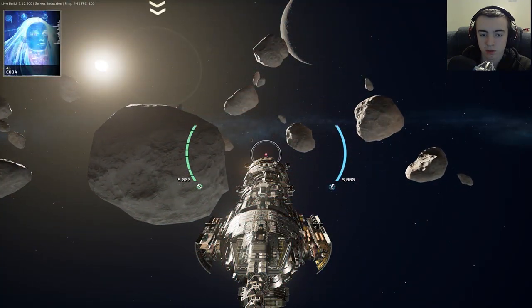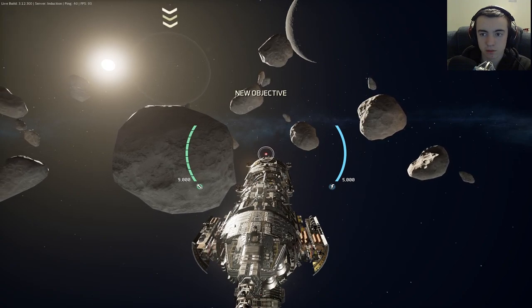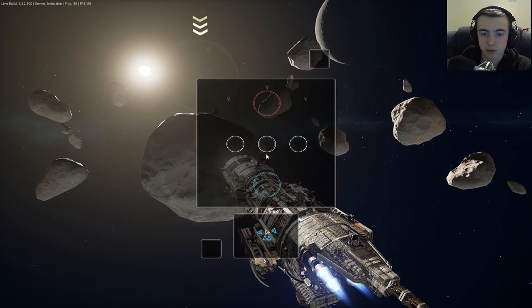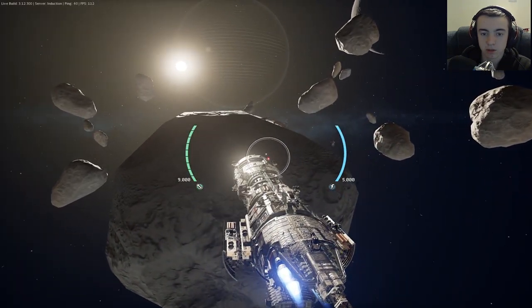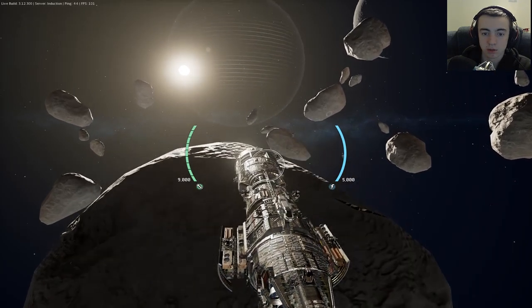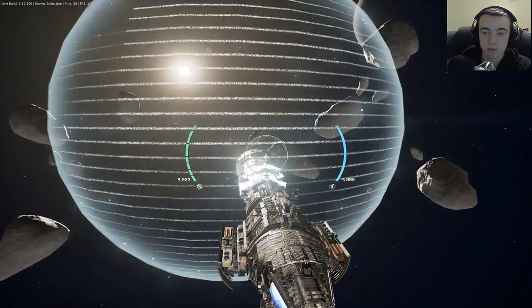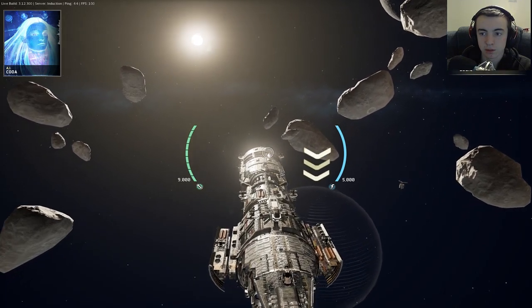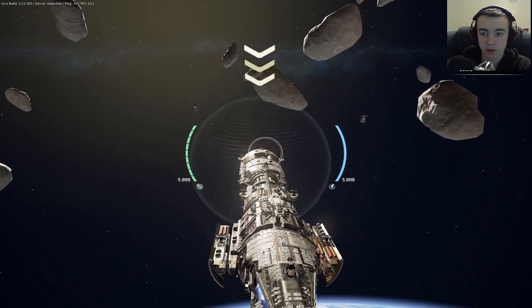Test complete. Main thrusters are operating within acceptable parameters — we have reverse thrusters too. Now the altitude controls. Please climb to the indicated waypoint. Space bar — oh whoa, I don't know what this does. Oh! Did I just run into that? No, that's me boosting up. Okay. How do you go down? Now bring the ship down to the next waypoint. Control. Oh, and you can strafe like that. Okay, that's actually kinda sick.